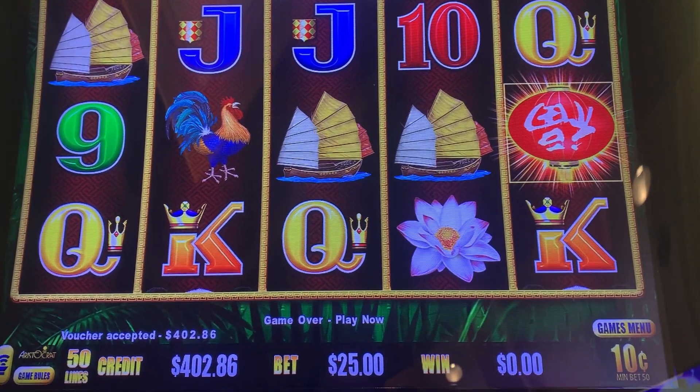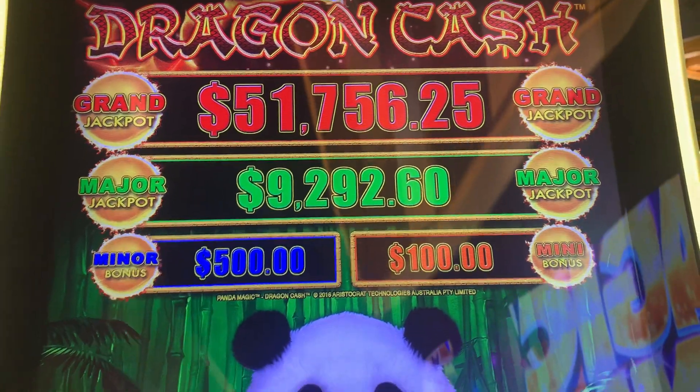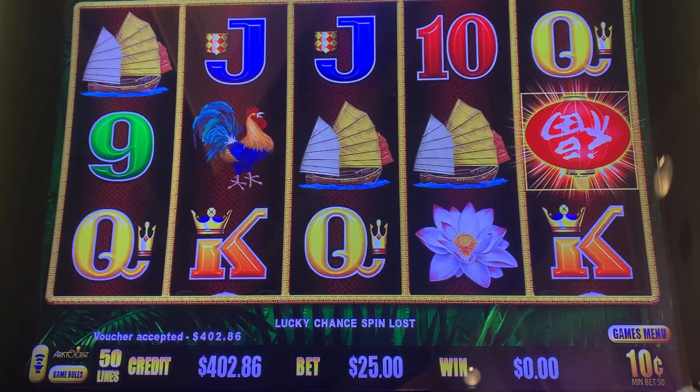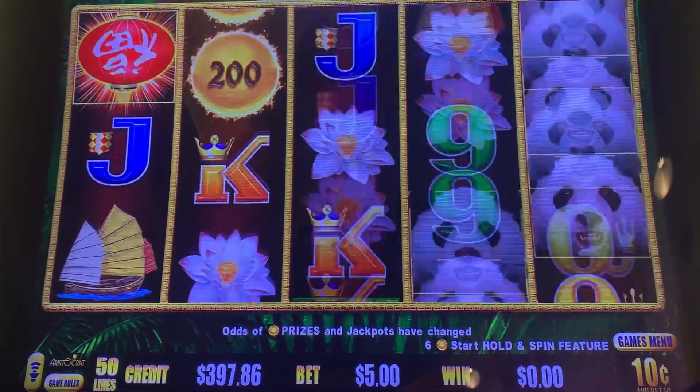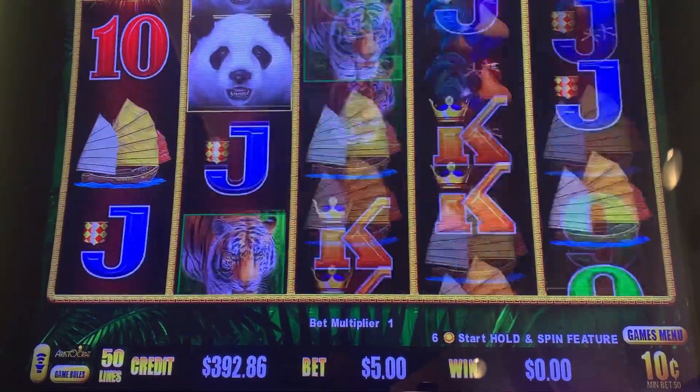Hey guys, we are here at Green Valley Ranch, we're gonna play Panda Magic — it's got some really good progressives. So I'm gonna show you those, we got $400 in the machine, hopefully we'll hit something nice. Those are the progressives, we are now on dimes. We need three of the lanterns for free spins, or six of those orbs.